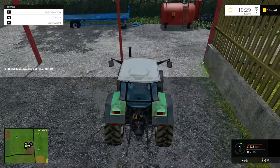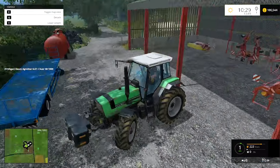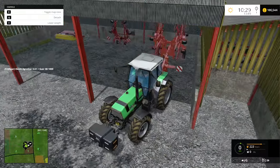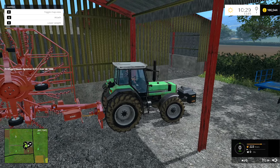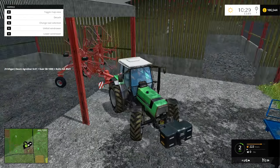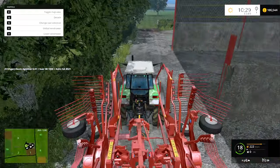That was a bit odd - it wouldn't let me unhitch the mower while it was folded up, so we'll just have to leave it unfolded. Now the difficult bit is getting this rake out of the shed. I'm hoping it has steering assistance - that's when the wheels on the trailer turn as you turn. Yes, it does have steering assistance, but be careful: it will swing right into the wall when you're tight to it. Otherwise it means you can get around tighter corners, which is a lot more convenient.